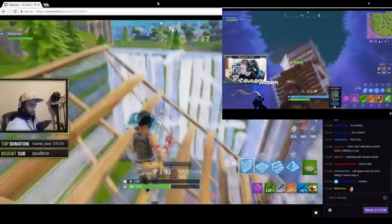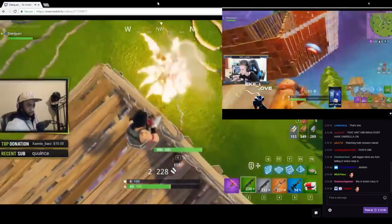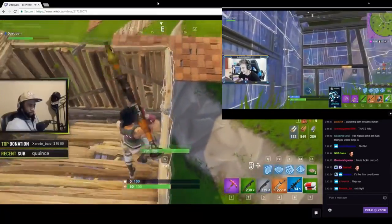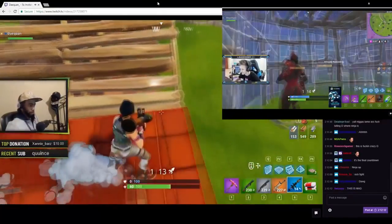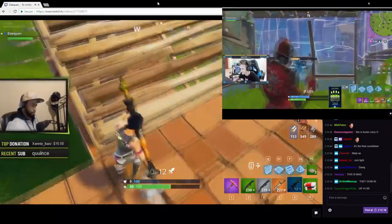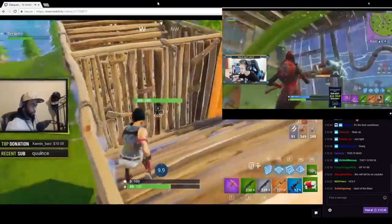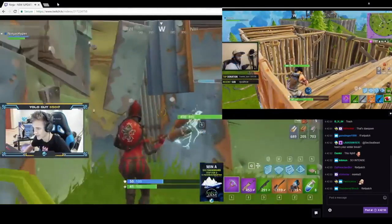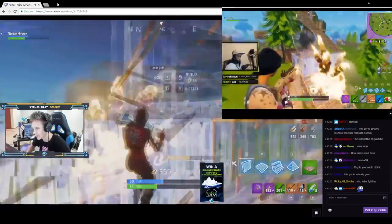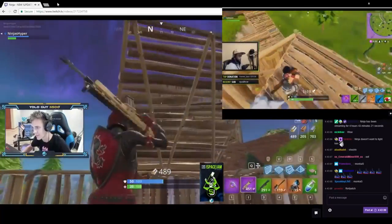The double pump shotgun puts you at a disadvantage right from the start because you're using one of your five slots for a weapon that's already in your loadout. You can't carry as many consumables or another weapon type — the tactical shotgun takes up only one slot while two pumps take up two. For example, Daekwon was using a double pump against Ninja and didn't have any healing, and Ninja was able to kill him because of that. Items are very important.